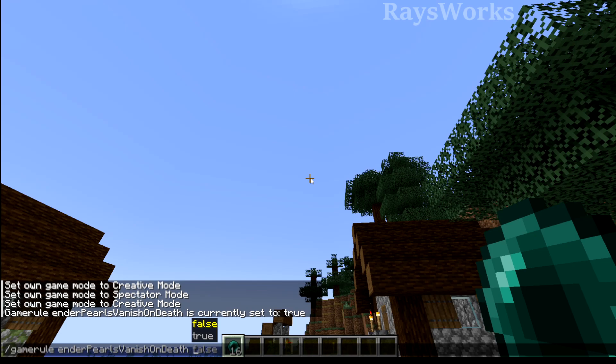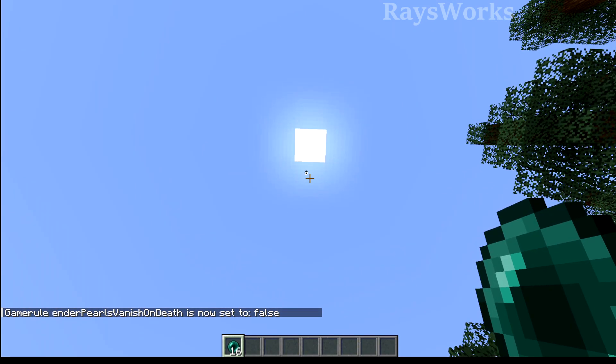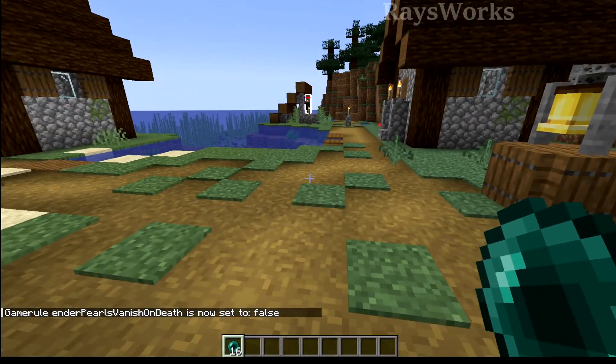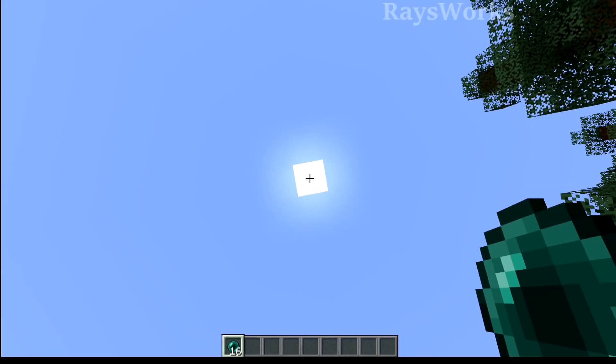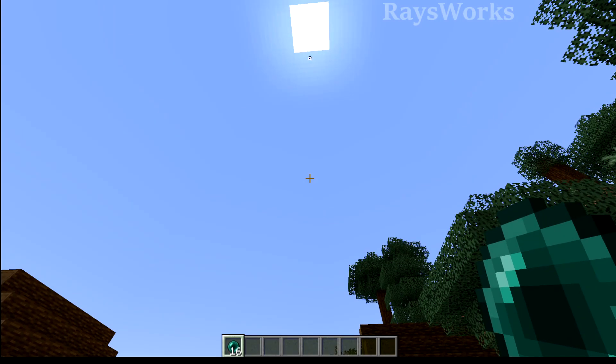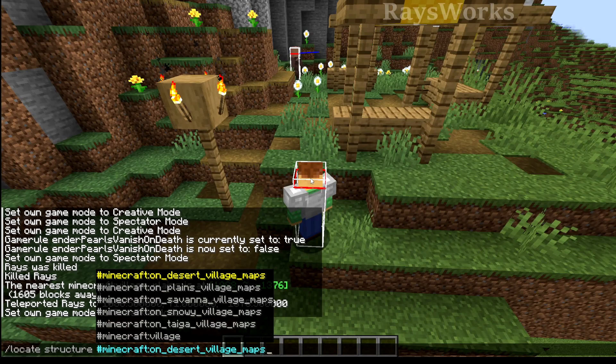With the recent game rule that lets you keep enderpearls upon death, when set to false sometimes throwing an enderpearl would make it look like it disappeared — it was actually just invisible to the client. That's been fixed so you can now see your enderpearl properly.